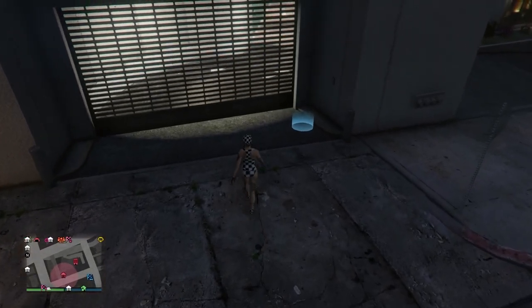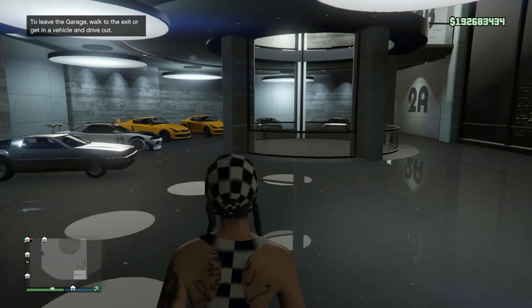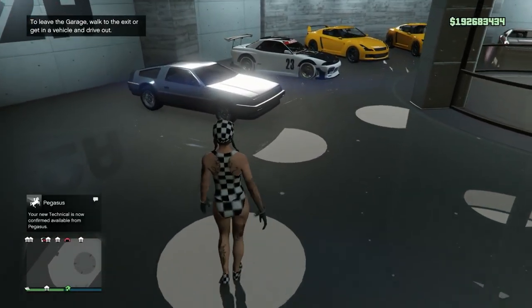What you're gonna need for this is a CEO office — any one of them will work — office garages, a mod shop in the office garage, and a Benny's car to dupe. The LG Retro Custom sells for the most.